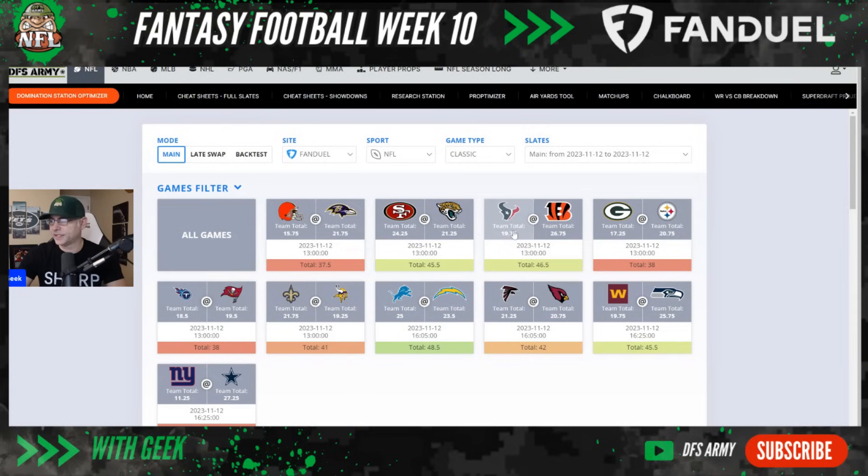The road 49ers are a pretty complete team right now, so you don't have that cheat code of playing their pass catchers when one is injured — I believe Devo will be back. A game I think will be very fun to target is the Texans at the Bengals. CJ Stroud is showing himself to be an elite potential quarterback, already being discussed as QB5 in dynasty settings. This game looks really good — I love the Bengals side at home. The 46.5-point total looks good.